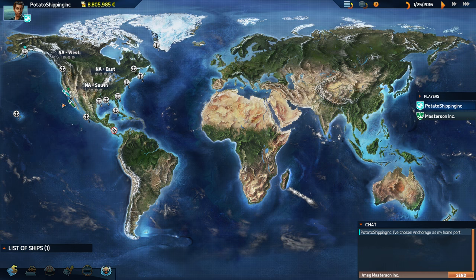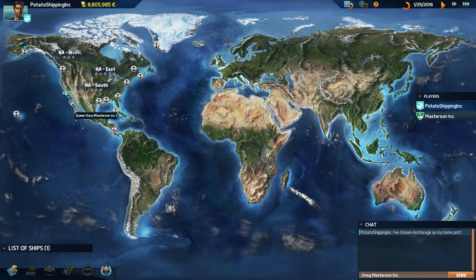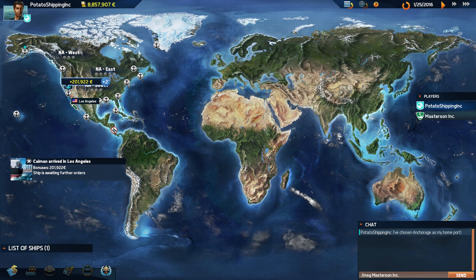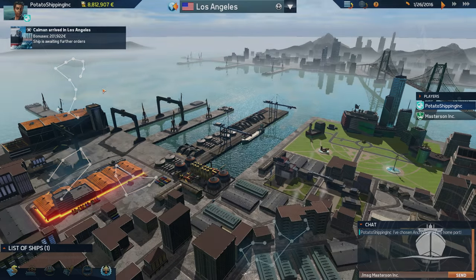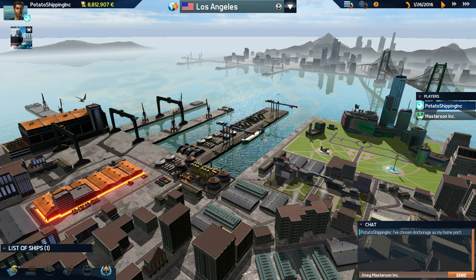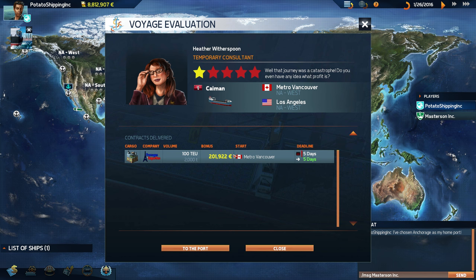I just love this genre of game that involves you mucking around and creating your very own company. We just made a ton of money — let's go to port and have a look. Holy cow, this place is gorgeous. Let's check how much money we made overall — contracts delivered. But that journey was a catastrophe somehow, and I'm confused about how we lost money.